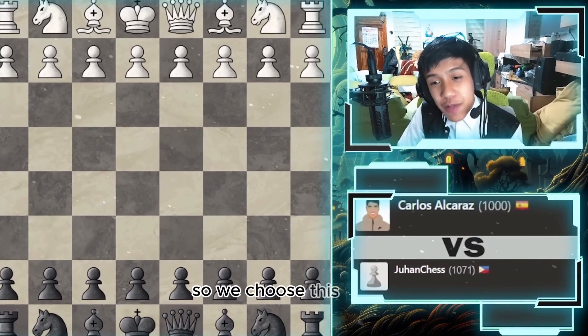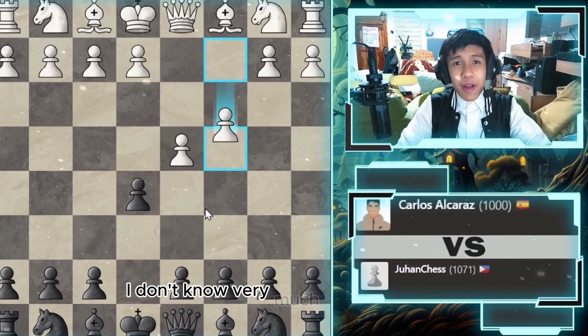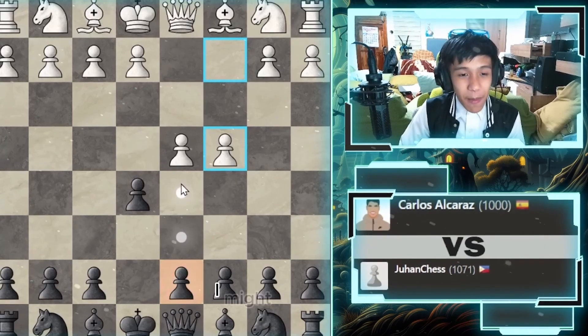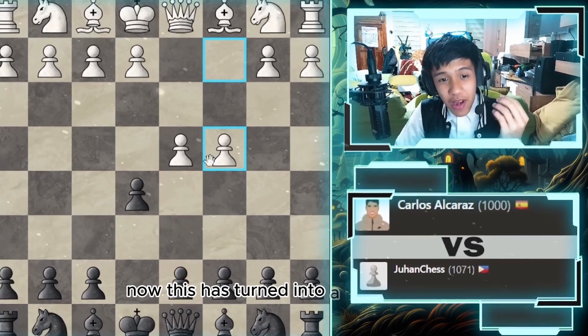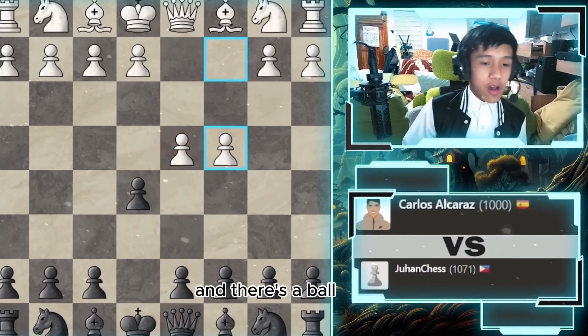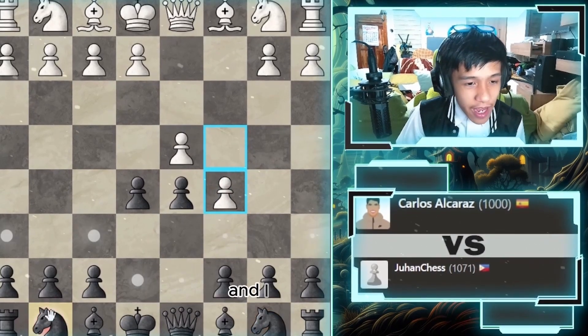We choose this player, no help of any kind, going black. I'm going to do the England gambit — I don't know much about it. I might just go 1 e5 to counter gambit. This has turned into a Queen's Gambit because there's a pawn on c4 and d4, so we go to the Albin Counter Gambit and I go knight to f6.